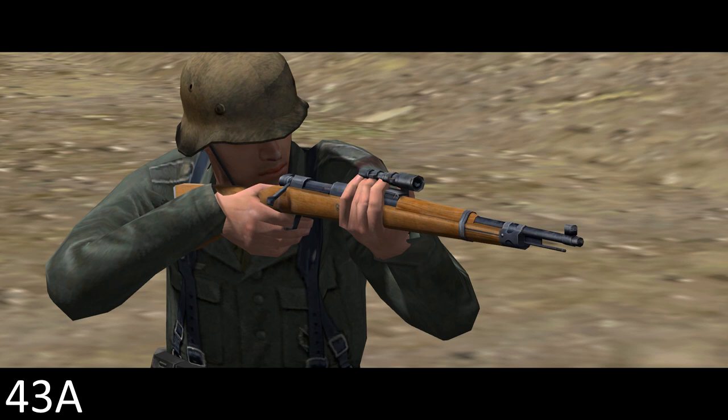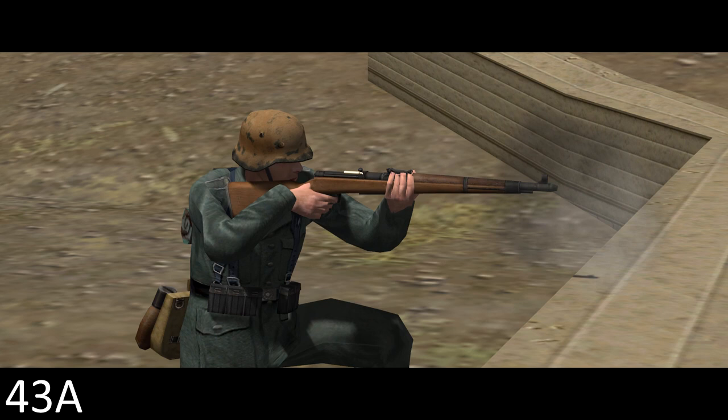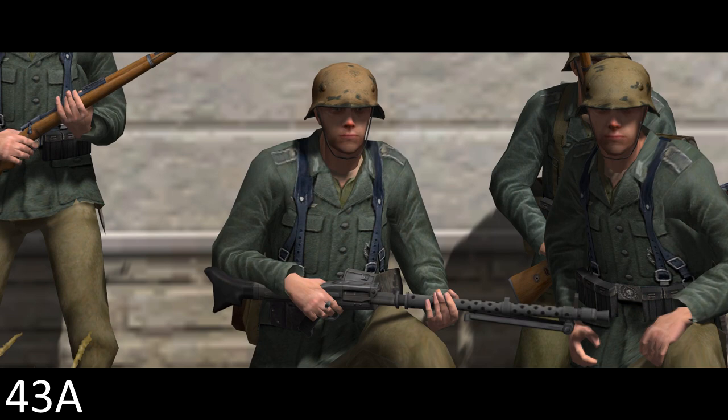The assistant squad leader may be armed with a few different weapons, including the standard Kar 98K. He might carry the platoon's scoped Kar 98K, which has a four-times optic mounted, extending the effective range against point targets out to about 800m. He might also carry a G41 — a semi-automatic rifle also firing 8mm Mauser but feeding from a 10-round magazine. Historically, the G41 was not a great bit of kit and was pretty quickly superseded.